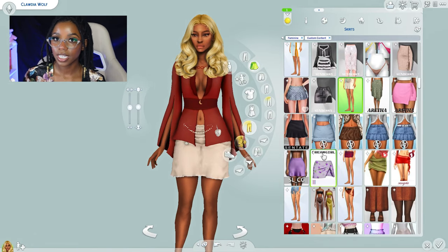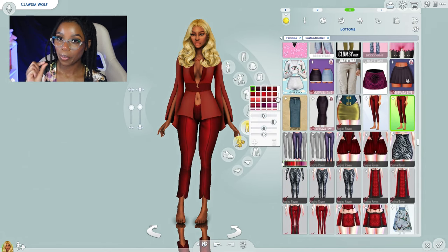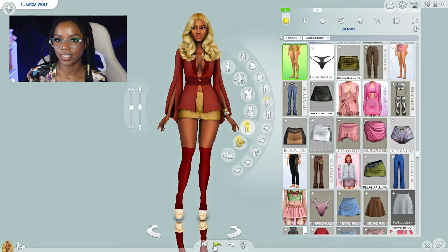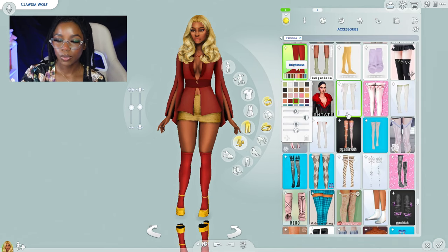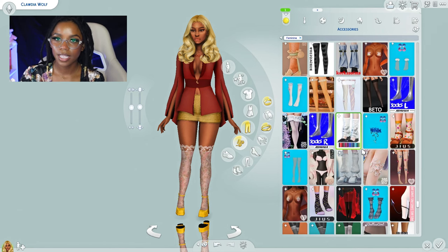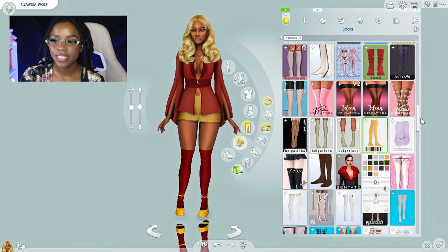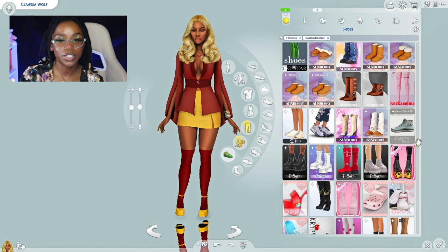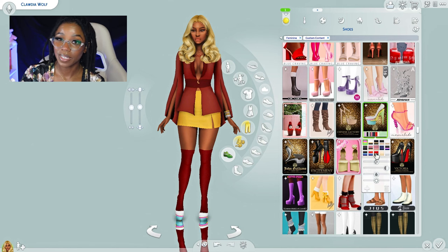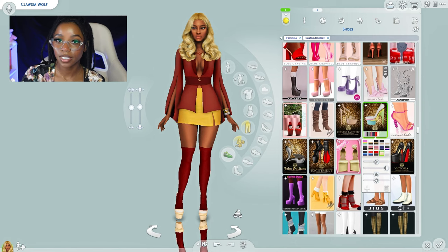I had a hard time finding a skirt for Claudine — I didn't have any that were yellow with designs that didn't clip with the top. I was close to giving her pants, but I kept looking and eventually found a simple yellow skirt. I wasn't really sure if I wanted to give Claudine her red socks, but after trying every pair of socks and tights I had — even fishnet — I decided plain socks were best and they actually ended up looking good. For shoes, gold shoes are always going to be the death of me because I literally only have two pairs. I went with a champagne gold shoe and I think it worked out fine.